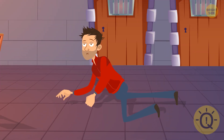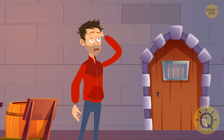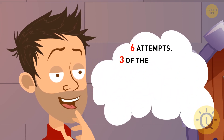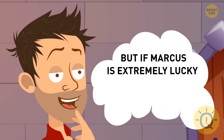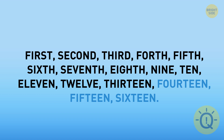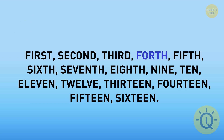Marcus woke up in a dark basement with just one candle burning on the table. He saw three doors in one of the walls and three keys lying on the table. How many attempts did the guy need to figure out the key for each door? He needed six attempts at the most — three for the first key, two attempts for the second key and two remaining doors, and just one attempt for the last key. But if Marcus is extremely lucky, he might just need three attempts. Look at these words — one of them is odd. Can you figure out which one? One, first, second, third, fourth, fifth, sixth, seventh, eighth, nine, ten, eleven, twelve, thirteen, fourteen, fifteen, sixteen. It's the word 'fourth' — it should be spelled as 'fourth.'